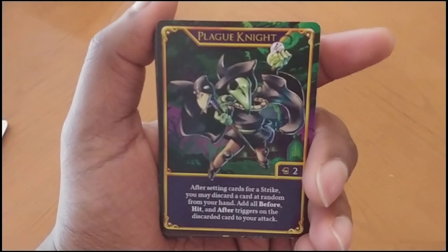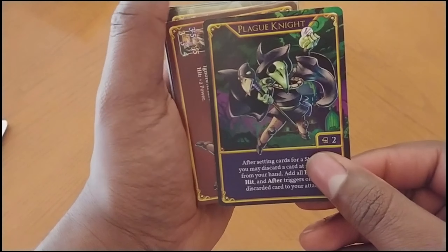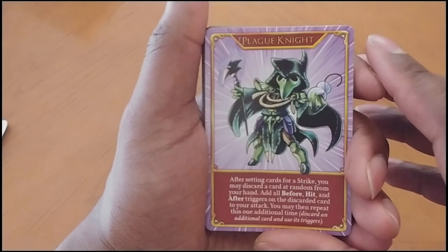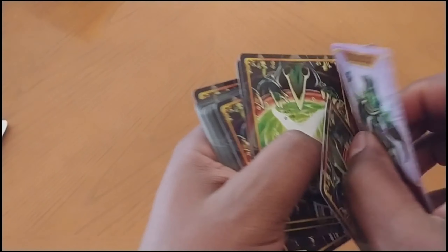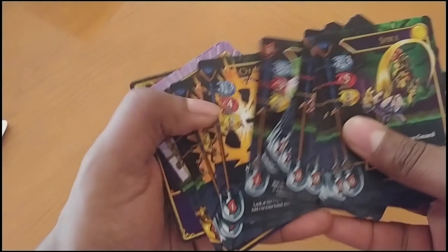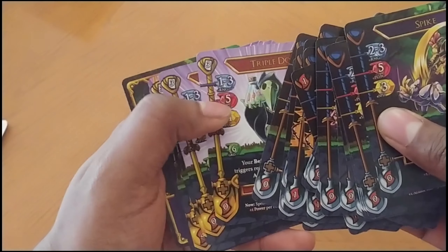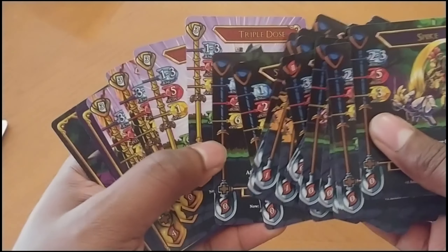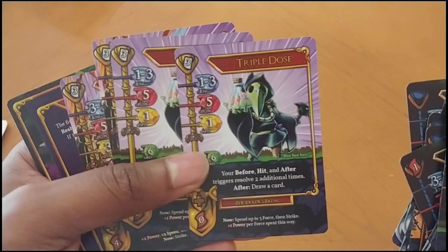Last but certainly not least — Plague Knight. Of the four different campaigns, Plague Knight's was the one I liked the least. That wasn't bad, it's just the one I liked least. So we have Plague Knight here — regular and exceed. Looks like he's there to cure any diseases. Look at the back of his card — over a cauldron, that's on theme. Chain Reaction — these are his special unique cards. Triple Dose.